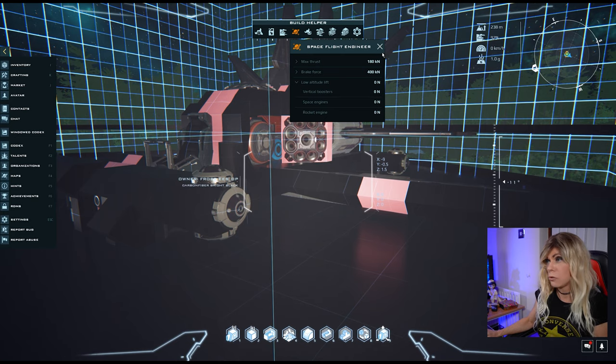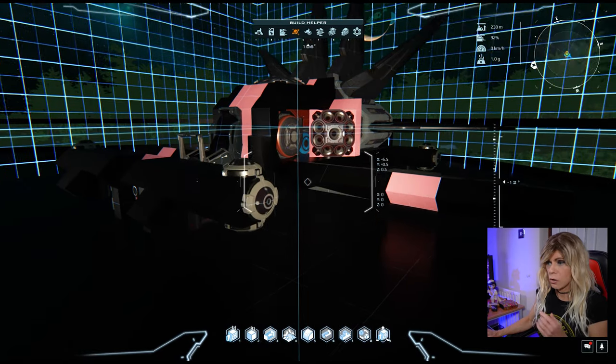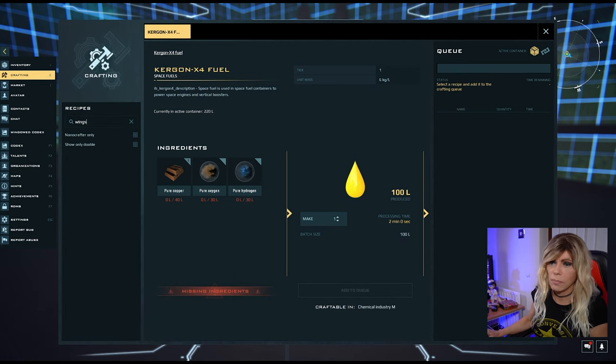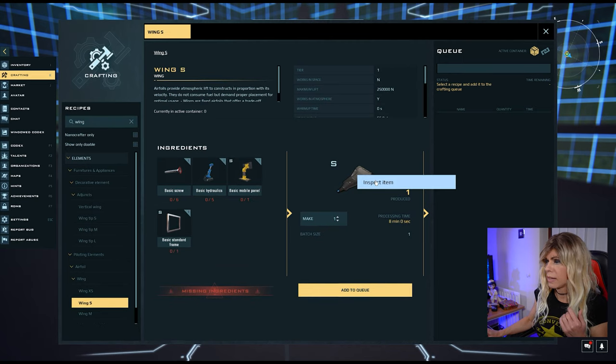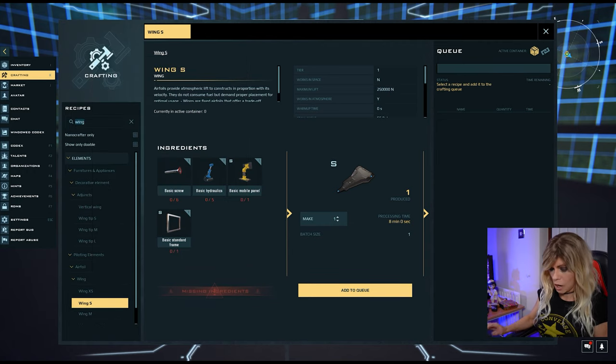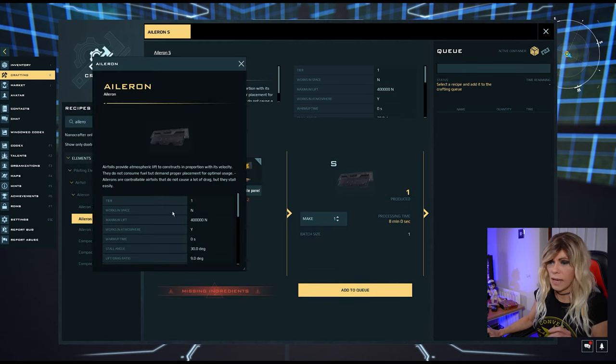If you remember from episode 2, one thing to be aware of is your angle of ascent. If we inspect a wing element, its stall angle is 55 degrees — go above 55 degrees and your wings no longer produce lift. Your ailerons actually produce more lift but have a much shallower stall angle of only 30 degrees. This is going to become very important when we try to get up into space.